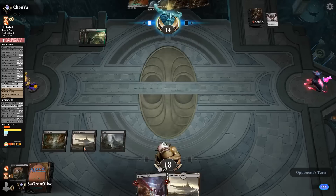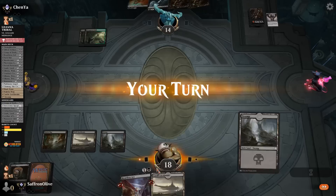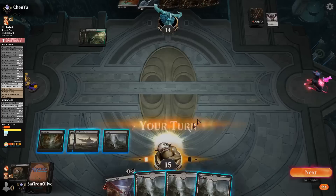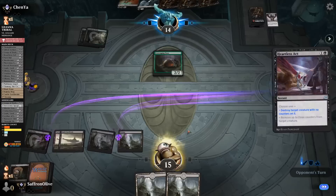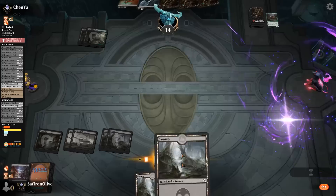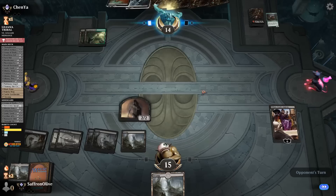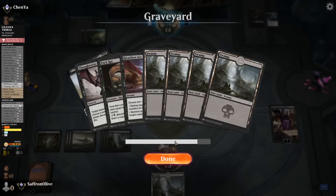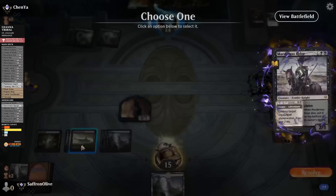Castle Locthwain go, spend three life to draw a card. Scavenging Ooze lets us get Heartless Act out of our hand. Liliana — that's what we were looking for! Take it up, make a Zombie. Opponent kills the Zombie. Liliana again, make a Zombie, Castle Locthwain go. We haven't milled anything great to reanimate yet, but we get in with a Zombie, hit our opponent down to ten.